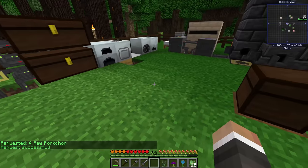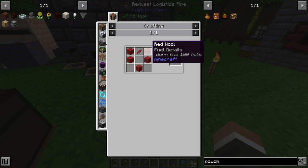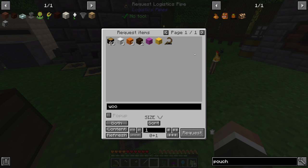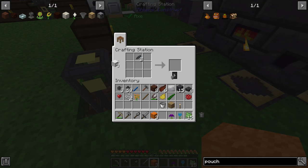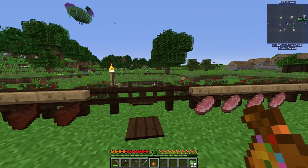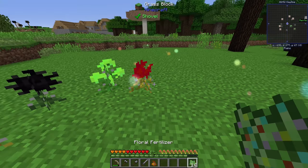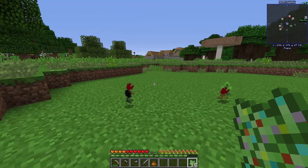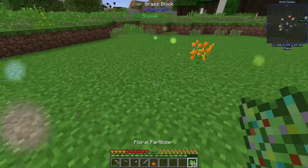We can make what's called the Flower Pouch from Botania — pretty easy to make: four of any colored wool and one petal of any color. I'm hoping you can mix and match wool, and it looks like you can. The really neat thing about the Flower Pouch is that flowers automatically go into it when you break them, so instead of cluttering your inventory they go directly into the pouch.